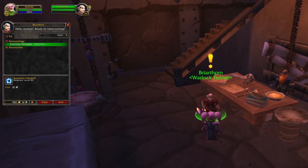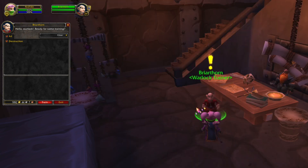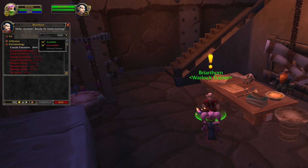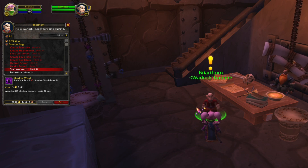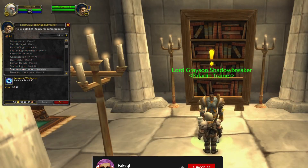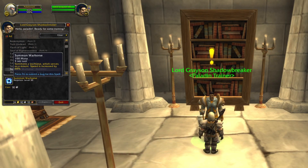Next up is the Warlock and Paladin mounts. At level 30 you can go to your Warlock trainer and get the Warlock mount — you don't have to do a quest to get this. I did try to test at level 61, and it seems like we still have to do the quest chain to get the epic mount. This is also the case with Paladin: at level 30 you can get the mount, but the level 61 version requires a quest chain.